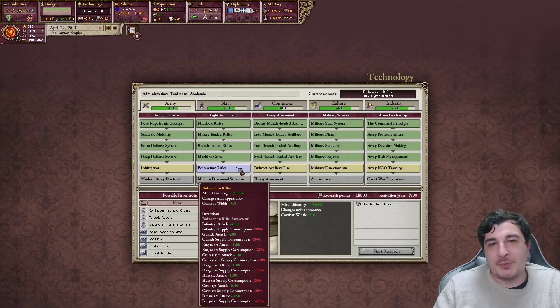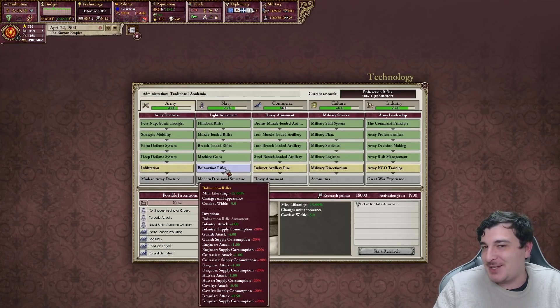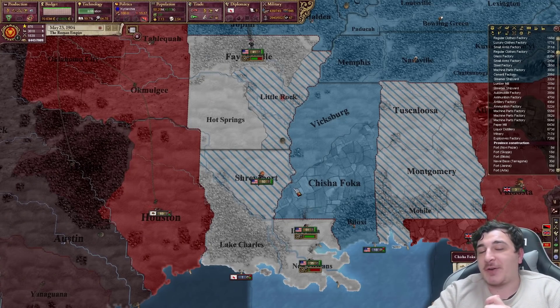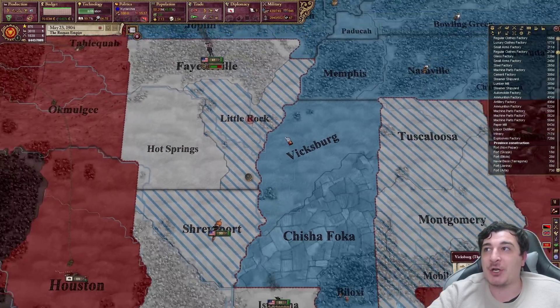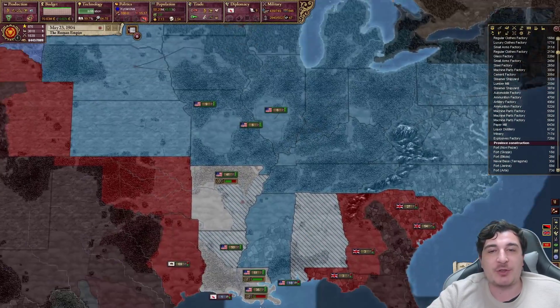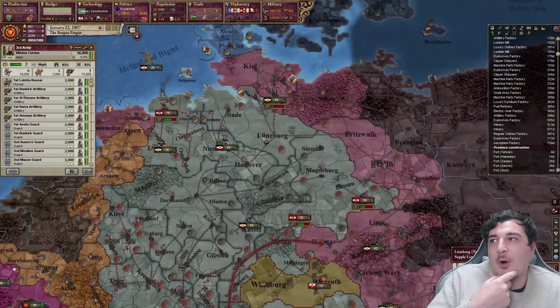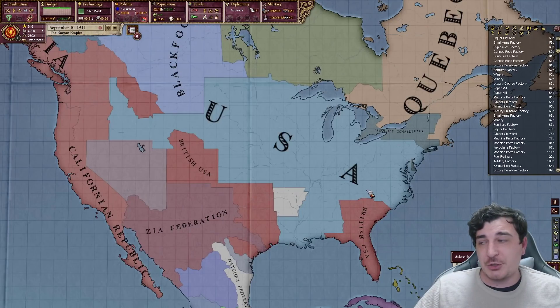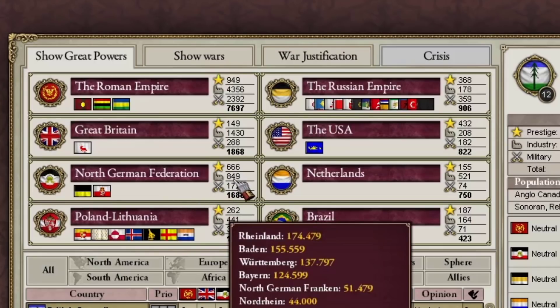Probably the most important research ever done — the bolt-action rifle is going to completely change how war happens. With all the support we gave them and a military alliance, we've actually made the US a super strong nation; they're on their way to claiming all their cores. We're also going to help the Germans get back the northern part of Germany from the Polish-Lithuanians. Slowly but surely this giant is growing, and Germany is almost catching up to me in industrial output.